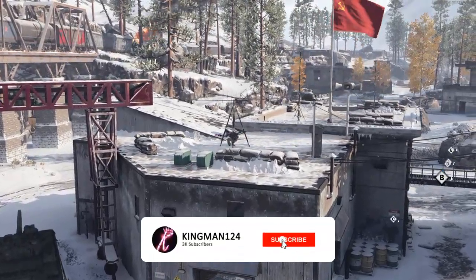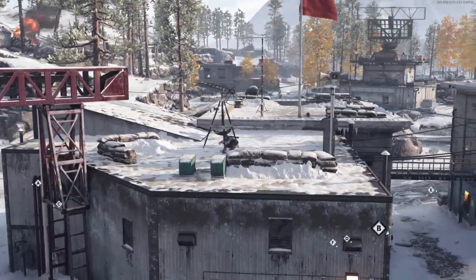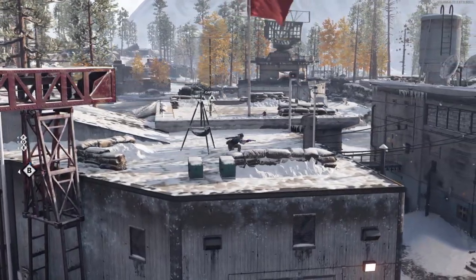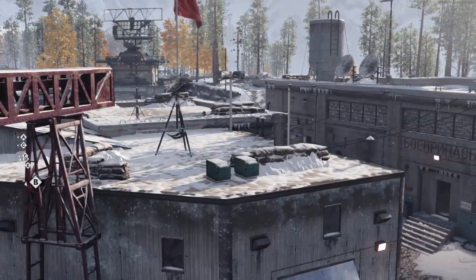What's going on guys, it's King Man. In this video today I'm going to show you how to get on top of the roof on Crossroads. It's completely solo with no scorestreaks, just using the snowmobile. As you can see, I can walk around the roof, and I'm going to be showing you many more extensions to this amazing glitch.